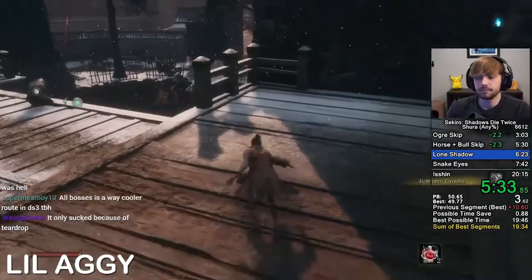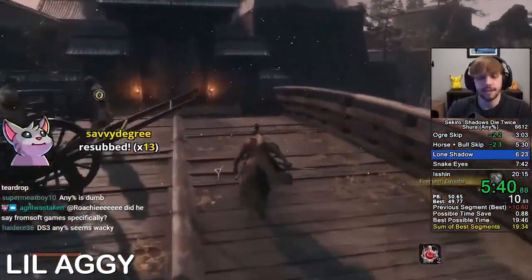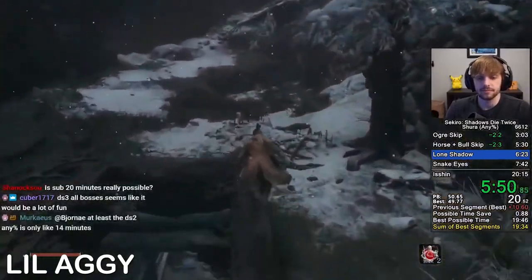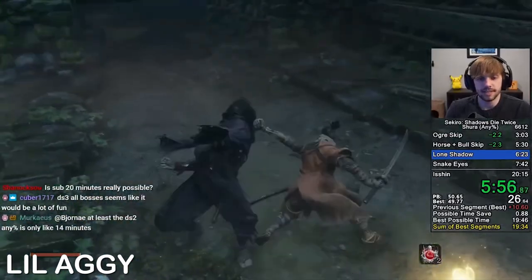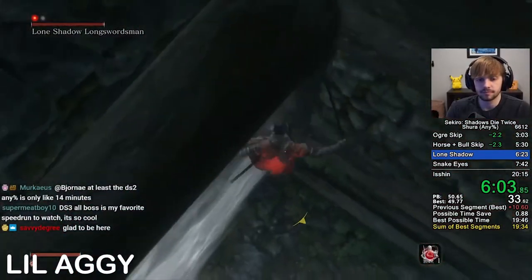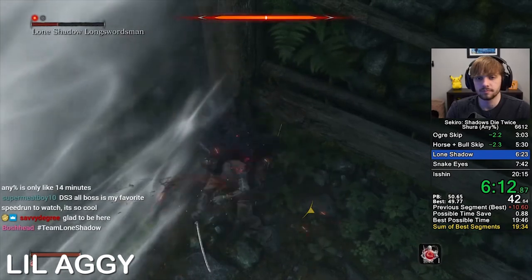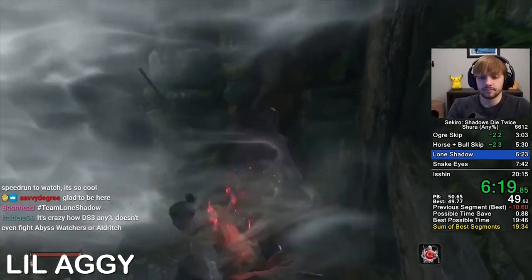Finally, here's a clip of Little Aggie, the current world record holder, executing the strat perfectly in his latest run. He runs across the bridge, curves around, jumps across — does it flawlessly, first try. Drops down, death blows, runs into the corner, sugars here, jumps over, immediately starts hitting without locking on, starts building up his posture. Then right as the posture breaks, he locks on, death blow — and that's the Lone Shadow Long Swordsman completely done.